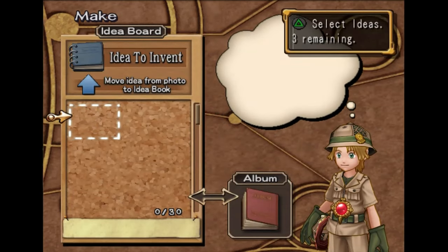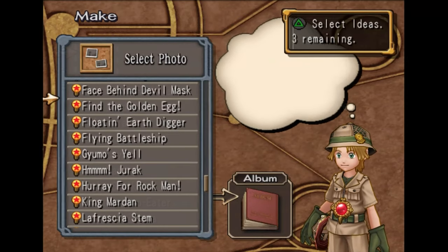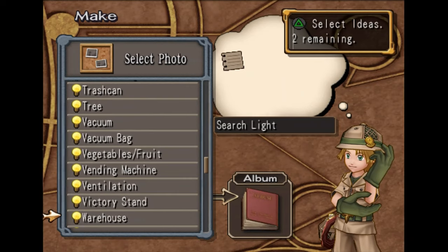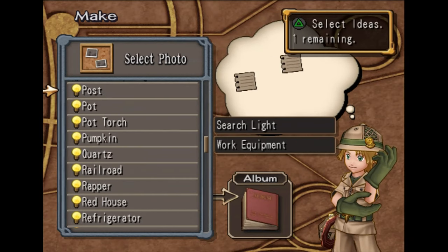I'm going to make an armor upgrade for Steve. We're going to make the super alloy body. In order to do this, we need the searchlight, we need work equipment, and we need the gold store.